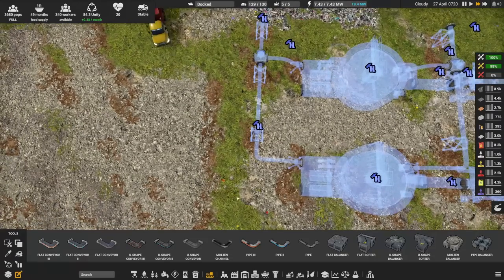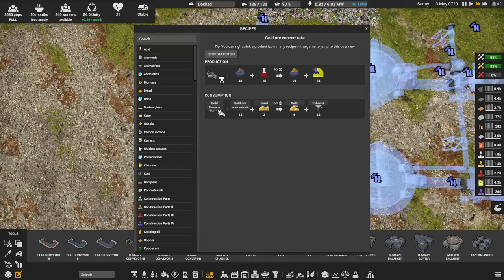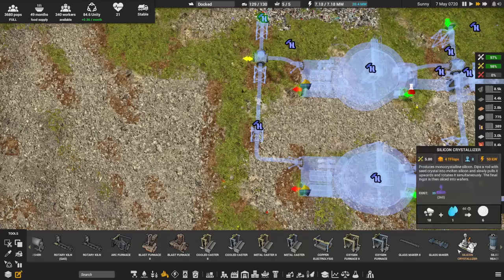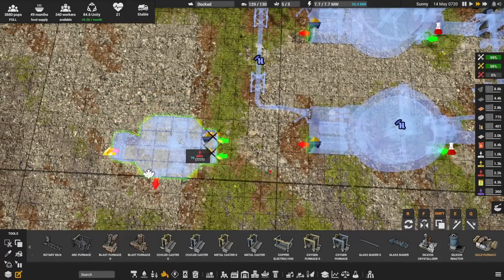Gold concentrate — I get 24, and that needs to go into a gold furnace. Okay, well, that's kind of making sense. If you see the gold furnace, there we go. That's probably going to be complicated. This is going to be tough — how much space I need for this. I probably need quite a lot of space.